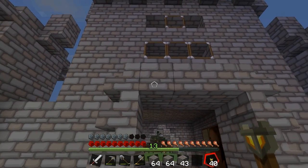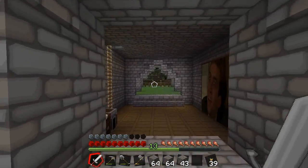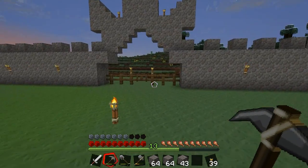Can't put torches on the side though. Oh yeah, there we go, right in the middle. All right. We need to fix this gate eventually too, Shin, because it's made of wood.